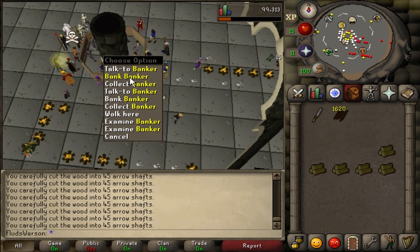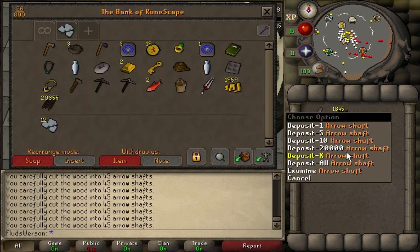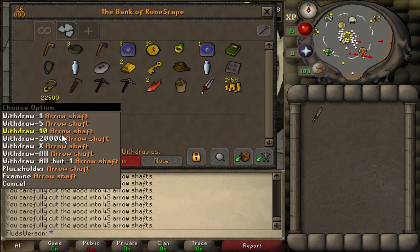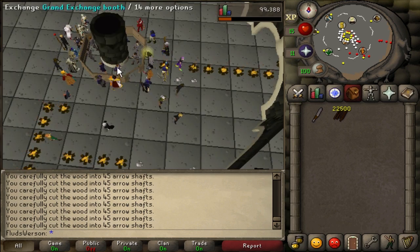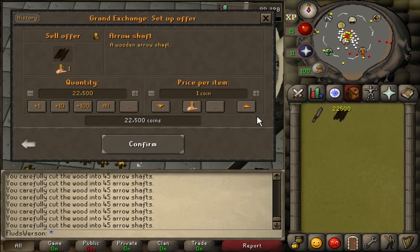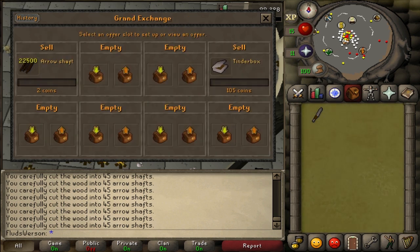I've got so many arrow shafts to sell right now. I'm about to go to bed though, so I'm going to try to sell them for two coins a piece instead of one — potentially more than doubling our profits, because every extra coin added is pure profit since I already paid for the logs with the original coin I make from the shafts. Going to hope these sell overnight.